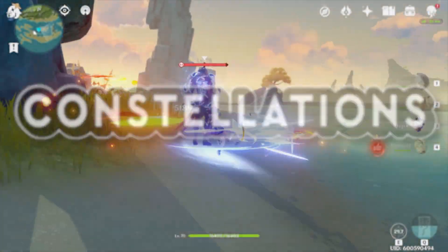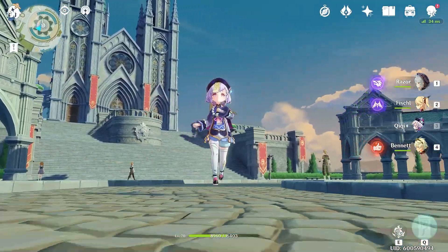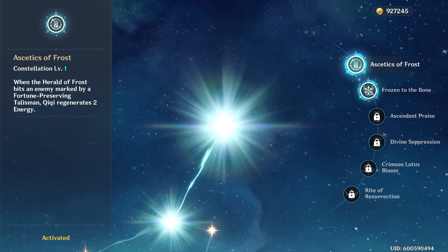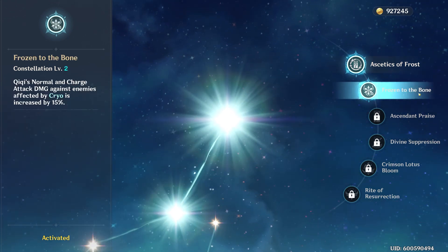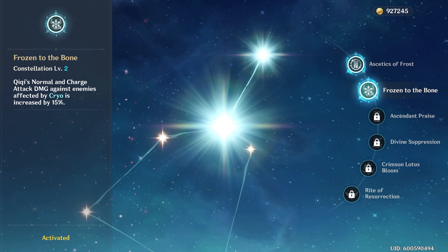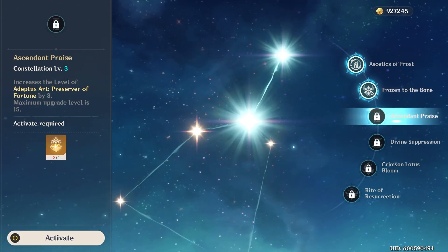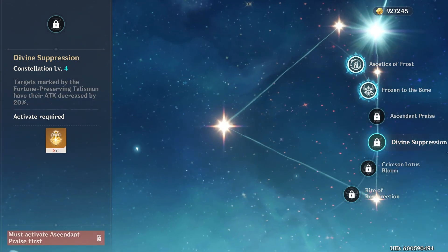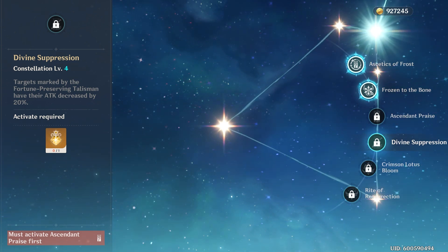While already an extremely powerful and versatile hero, Chi Chi's potential only increases if you're lucky enough to pull multiple copies of her. Constellation 1, Aesthetics of Frost, regenerates two energy anytime Herald of Frost hits an enemy marked with a fortune-preserving talisman, increasing the speed we can build up her burst. Constellation 2, Frozen to the Bone, increases damage from Chi Chi's normal and charged attacks by 15% against enemies affected by Cryo. Constellation 3, Ascendant Praise, increases the level of Chi Chi's burst by 3. Constellation 4, Divine Suppression, decreases the attack of any enemies afflicted with a fortune-preserving talisman by 20%, helping to increase the survivability of our team.